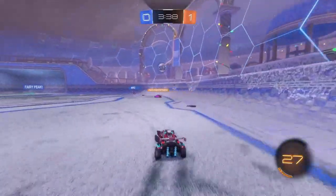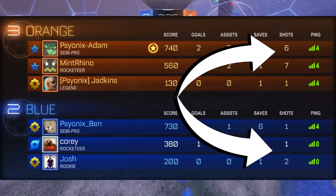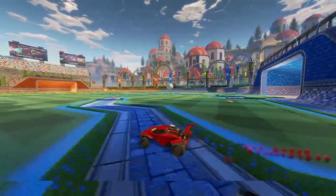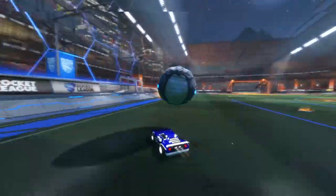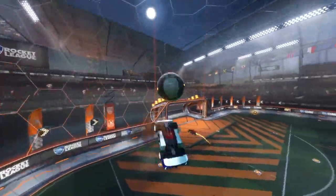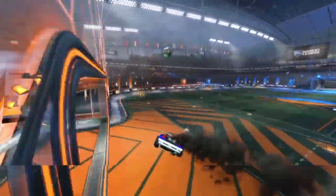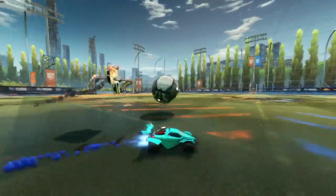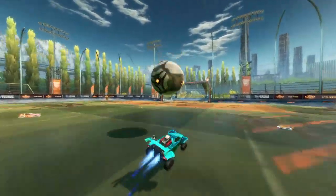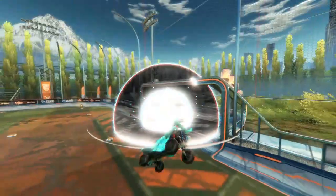We all have that game where your team has 10 or more shots to your opponent's one or two, yet you don't score and they score both of their shots. It's frustrating and it leaves you wondering how on earth you couldn't score — was it their defence, your offence, or a combination of both? The thing is, you cannot control how good your opposition's defence is, which means the only way to overcome this is to make your offence undefendable.